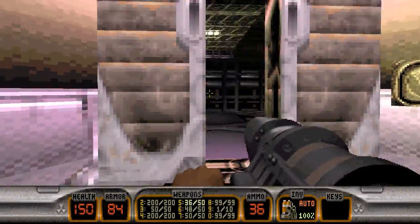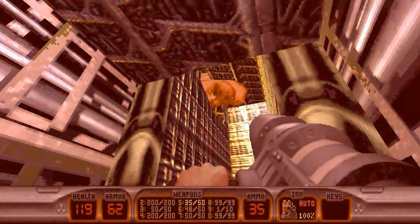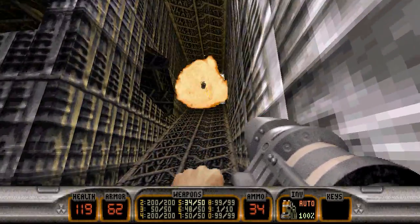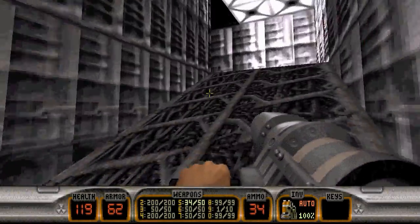Let's get the RPG out again and open up this door. I'm just going to run past everything and fire at the crack in the wall up there. This is secret number three with the pipe bombs inside. Sounds like somebody's firing at me.